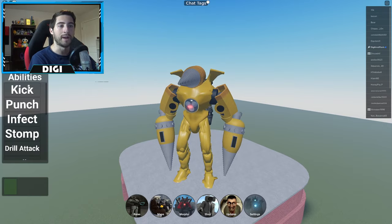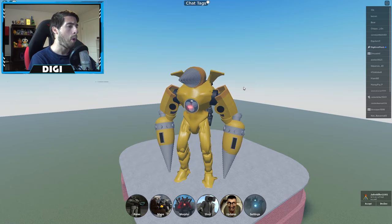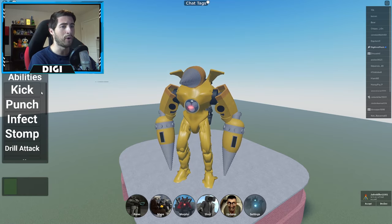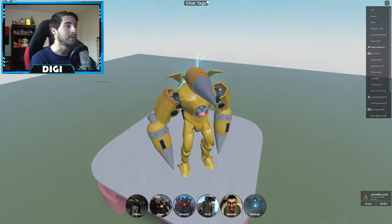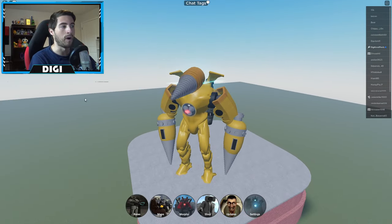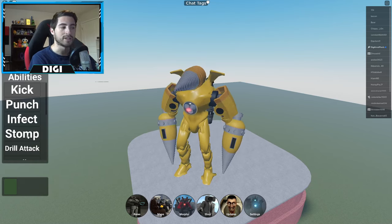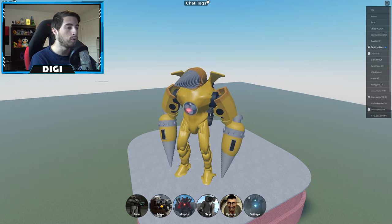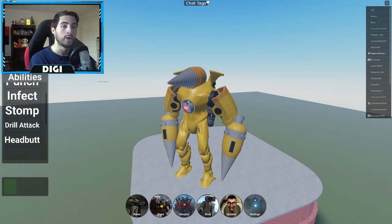Moving on from that — punch! Oh my gosh, that was more than a punch. Not bad. Would not want an infected Titan Drill Man on the loose. Stomp — oh, we got some particle effects down there. Nice. All right, let's see what else we got here — drill attack.